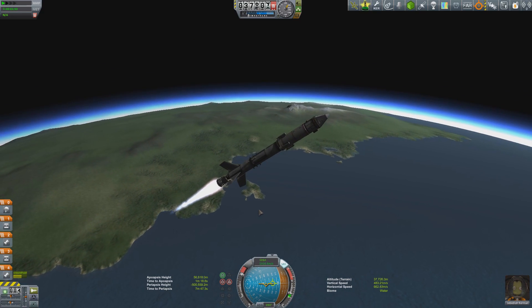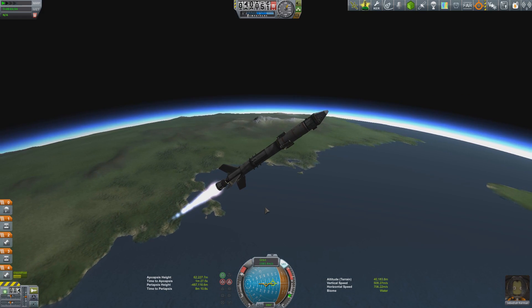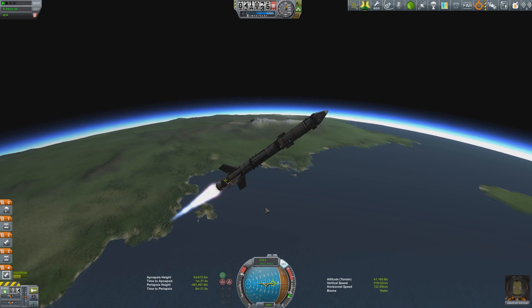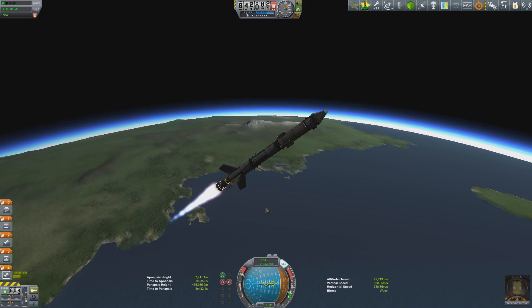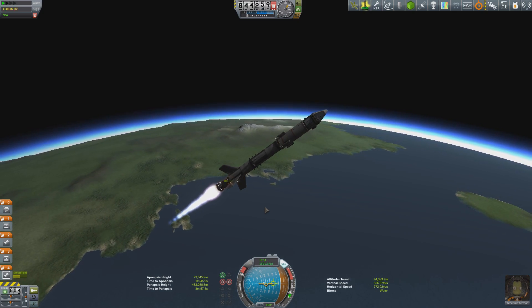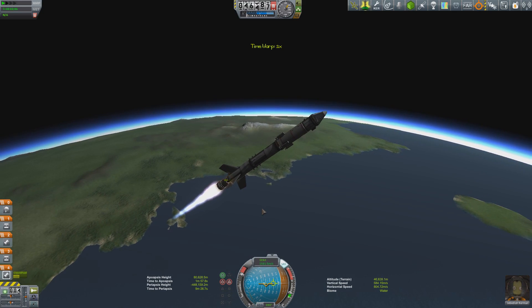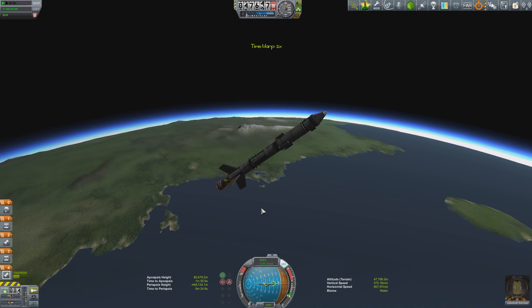I've timed this launch so we should almost be in position to begin our Mun burn by the time we hit orbit. There's no messing around — I want to get this done, spend the money, upgrade the VAB, and finally get rid of that 30-part restriction on my rockets. Once that's done, I can start thinking about space stations and permanent bases on the Mun and Minmus.